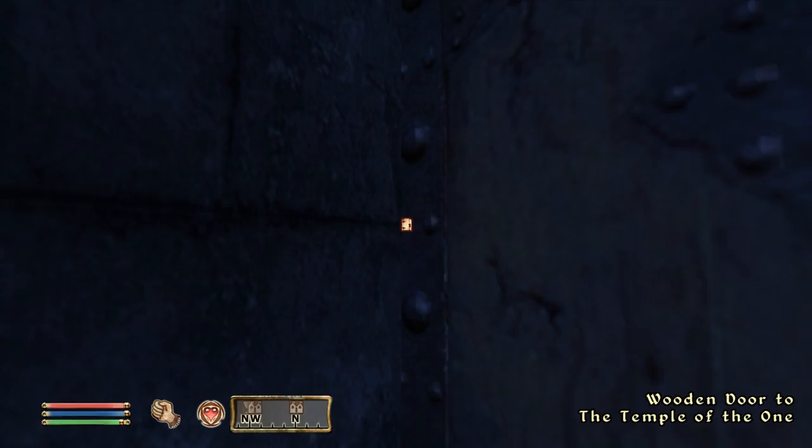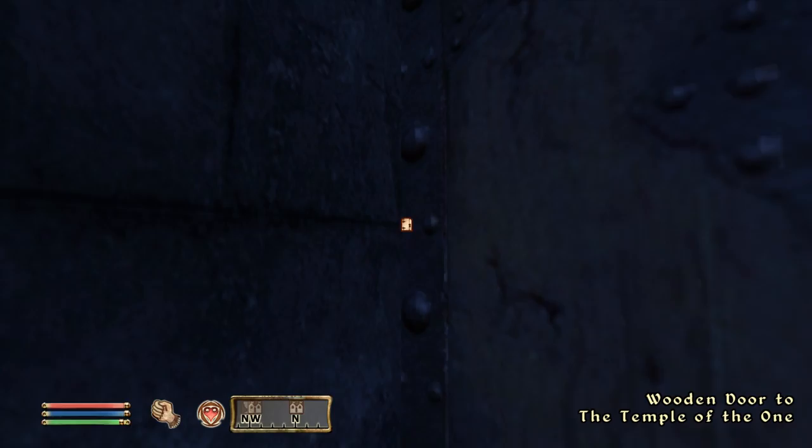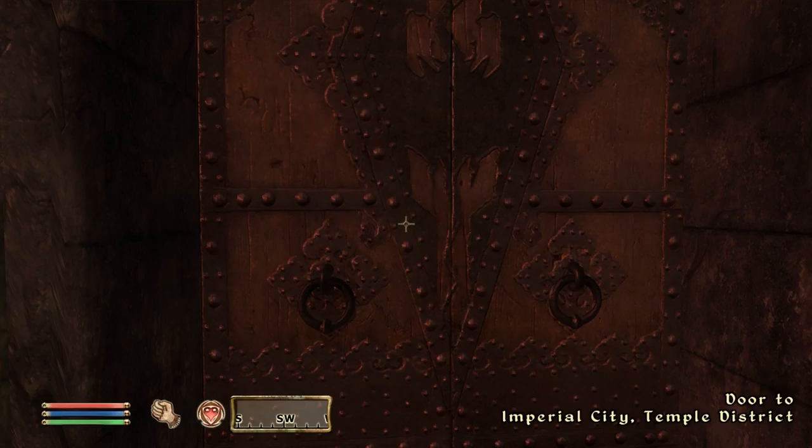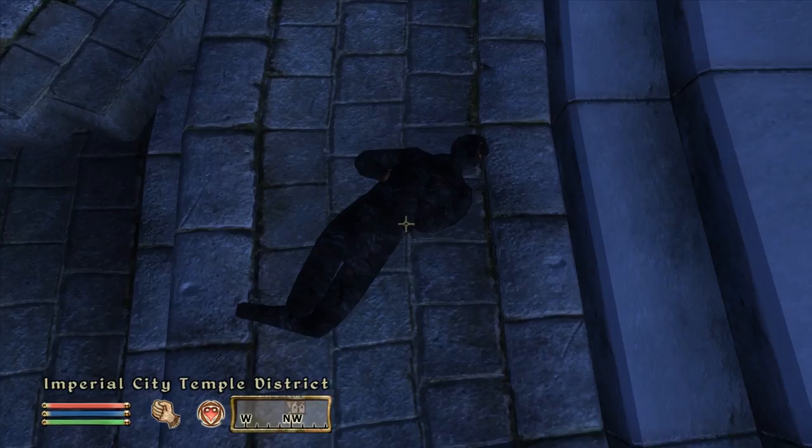Once we're at the Temple District, we walk up directly to the door in front of us and clip through it — this is the last clip we have to do. Once we clip through, we'll be inside the building. There's actually a little door sticking up out of the ground. We go inside that door, then immediately go back outside, and there are just burnt corpses, fire, storms, and all kinds of general nastiness.